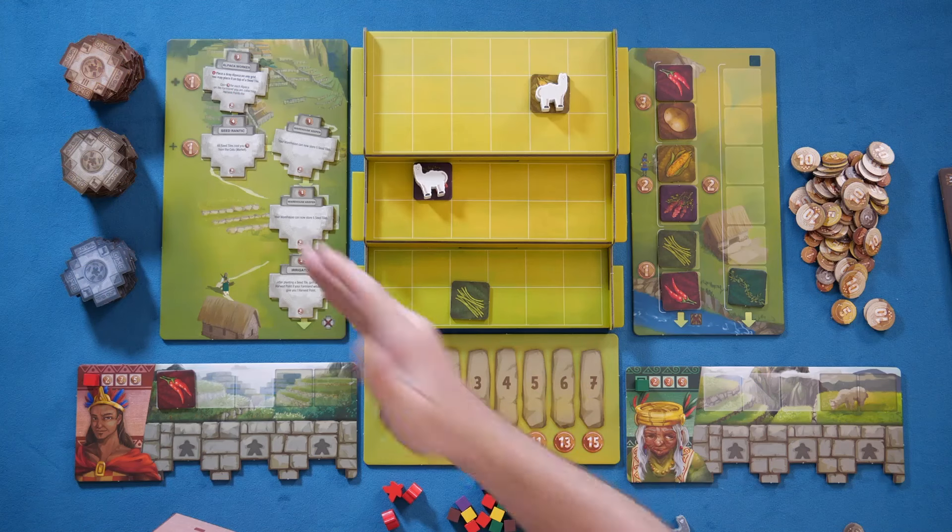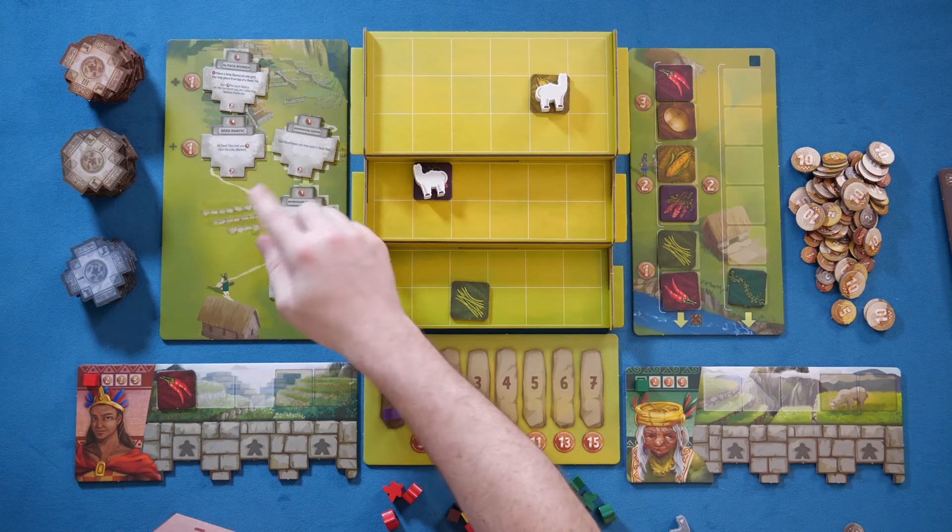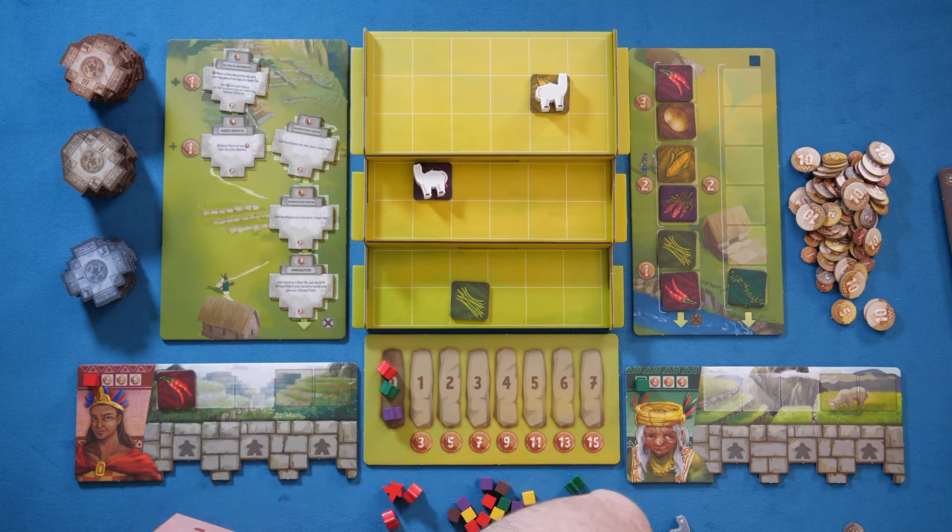As far as things I don't like in the game — on the nitpick level, the ability tiles often have very small text. Sometimes it's a little more necessary so I understand it, but other times it feels unnecessarily small. In our games, we had players just reading the tiles out to other players whenever they came out, because otherwise you really wouldn't know what's going on with those tiles.